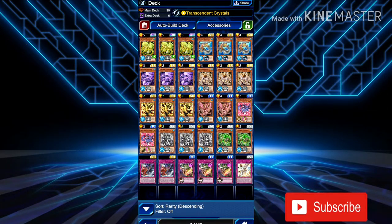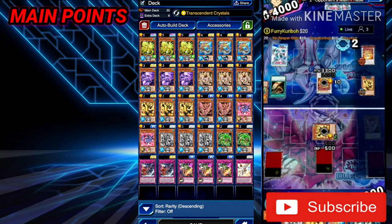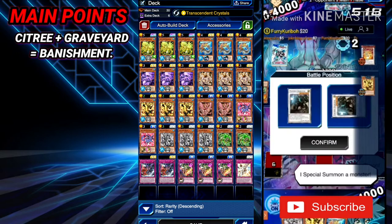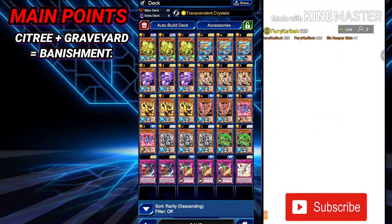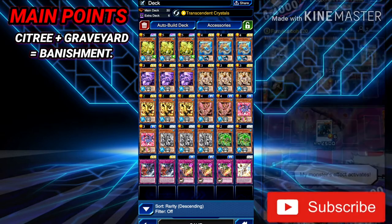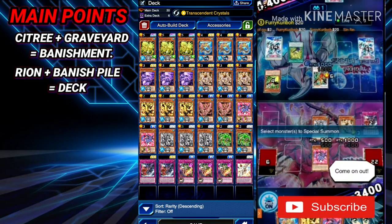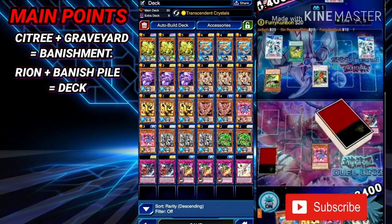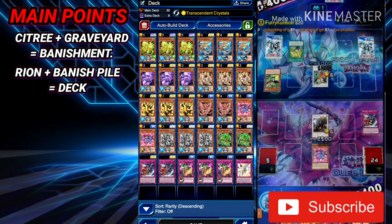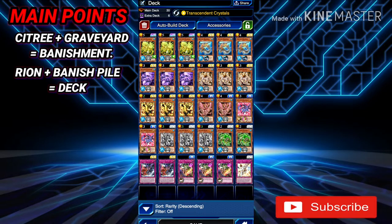I'm going to tackle the main points of this deck first. Sea Tree special summons from the graveyard to Synchro Summon into a monster, and then banishes the Sea Tree and the monster that you special summoned. Next, Rion targets a monster from your banish pile and special summons it. Rion Synchros into that monster and then Rion and the monster you special summoned go back into the deck — you must remember that.